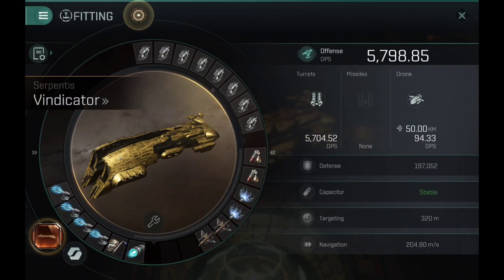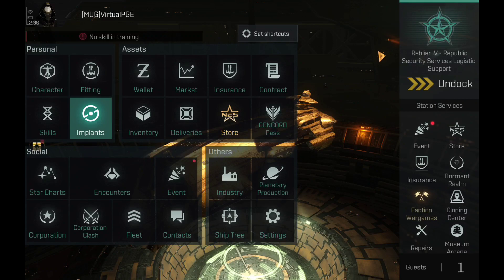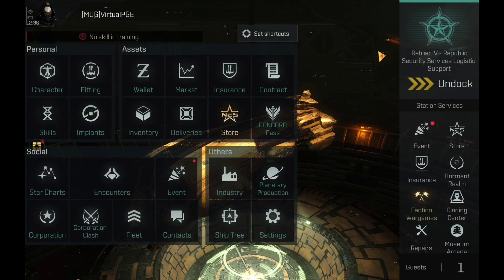This is the PvE build: Quad Magnetic Field Stabilizers, Dual Nosferatus, Dual Labs, a Repair module, and an Afterburner. Let's take this thing out for a ride and see how the Vindicator performs — it's been a while since I flew one.